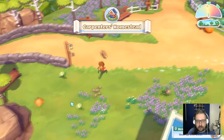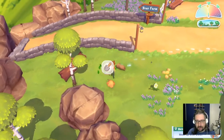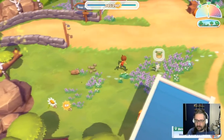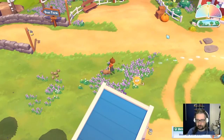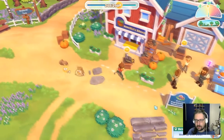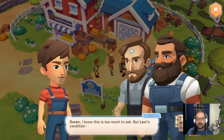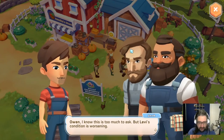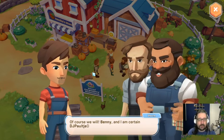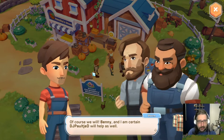Over here there's a homestead — look at all those flowers, don't mind if I do! Let me dig over here, grab that fancy flower. Let's see what everyone has to say. Owen: 'I know this is too much to ask but Levi's condition is worsening — I need to call Dr. Galen. Will you help me repair the bridge?' 'Of course we will, Benny, and I'm certain DigipoleGD will help us.' Well, excuse you!